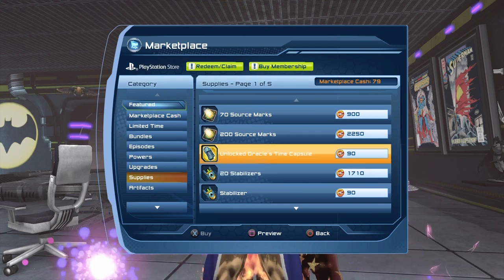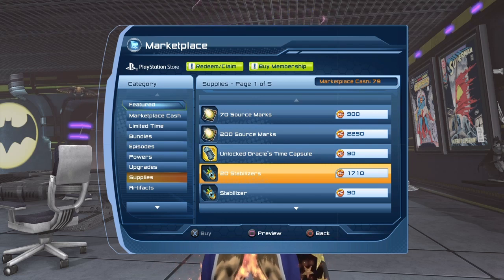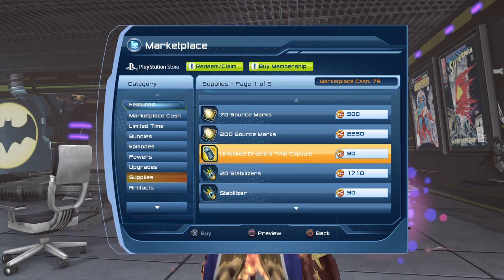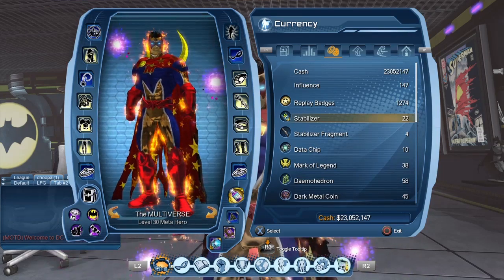If you don't want to purchase, I'd strongly suggest just buying the Time Capsules directly from the Marketplace rather than Stabilizers — you don't save that much. The Time Capsules you purchase are already unlocked, so you just open them. Or you can purchase Stabilizers and open Time Capsules that drop in the game. There is also the Stabilizer Fragmentation that gives you free Stabilizers in the long run.